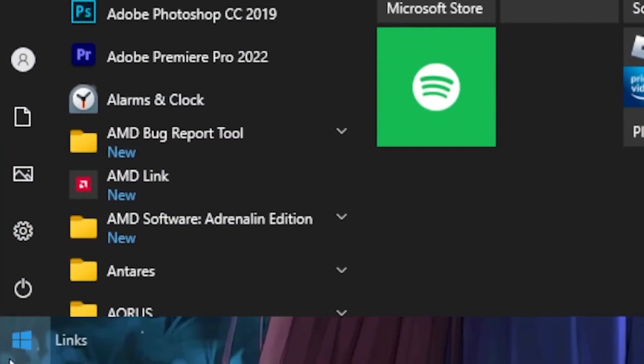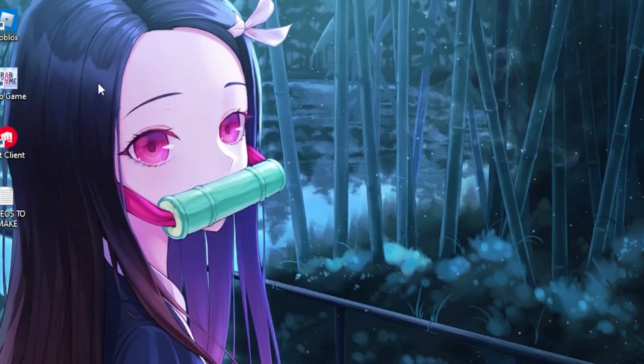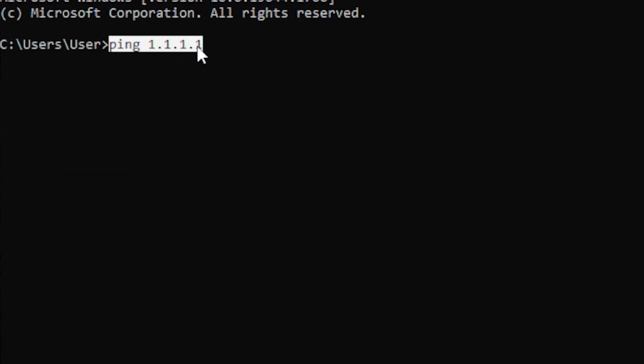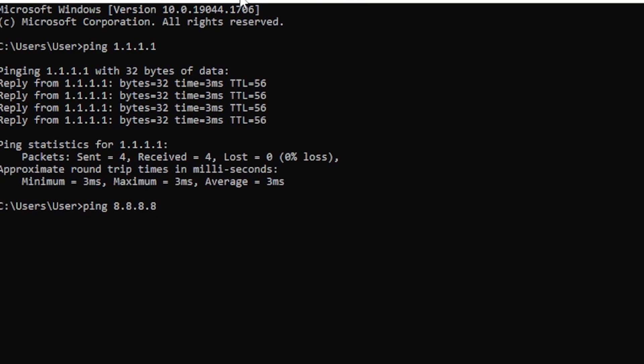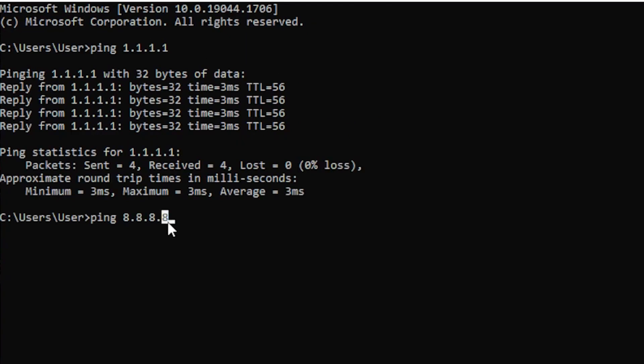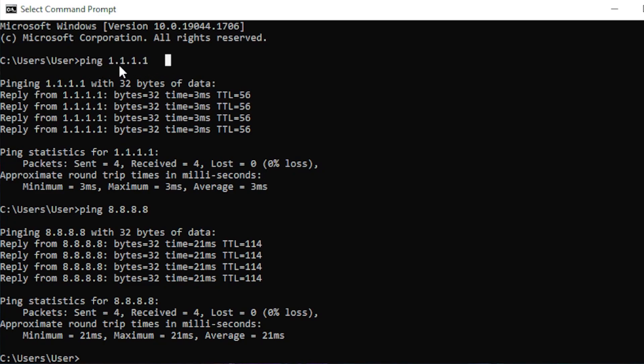For the first step, head over to your Windows search bar, type out 'cmd', and run the Command Prompt. Then type out this command and hit Enter, then once you're done type out this second command and hit Enter as well.